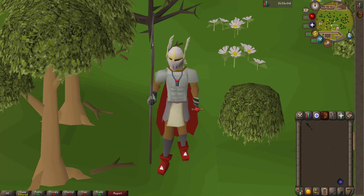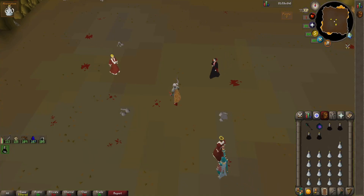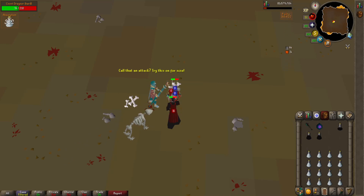Now, with the comparison out of the way, let's hop right into the Nightmare Zone. We will be starting with the Zamorakian Hasta. I'll see you guys after 30 minutes. There goes the timer for the Zamorakian Hasta. I'm going to go ahead and switch over to the Noxious Halberd, and I'll see you guys after another 30 minutes.